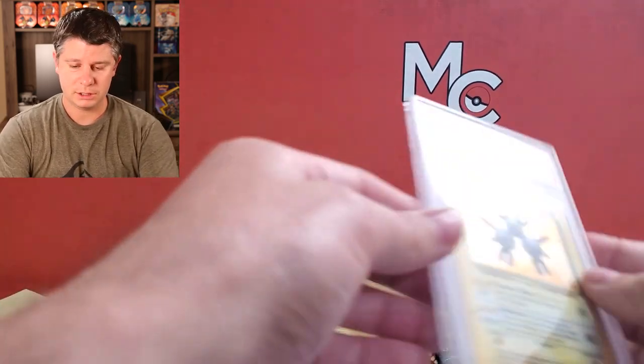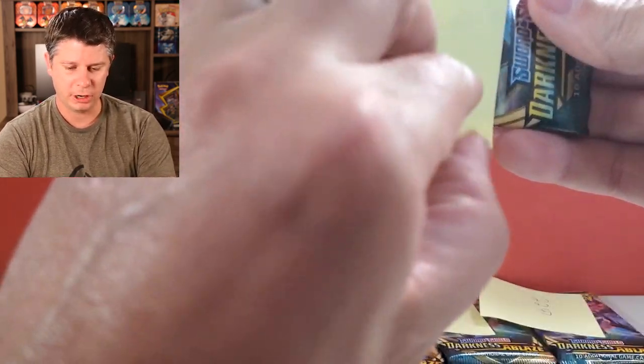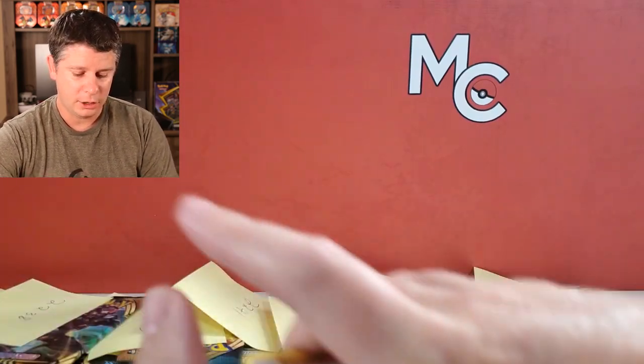If I'm not at 500 subscribers right now, I am giving away this Magneton PSA graded 7 card — 21-year-old card — hashtag MC500 down in the comments. When I get to 500, I'm going to do a drawing, and there's also a link in the description below that will give you more information on ways to earn more entries. So I'm going to start with a heavier-ish one — 22.49. This was a holo in the last opening I did, so I'm curious to see if we have a holo in this one as well.